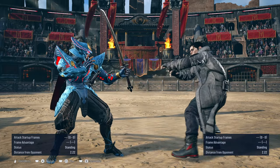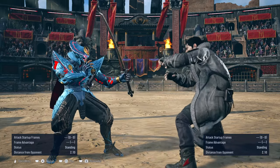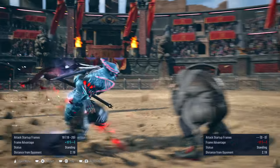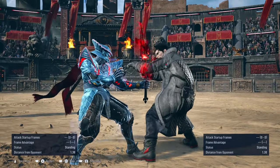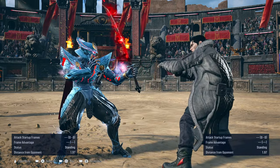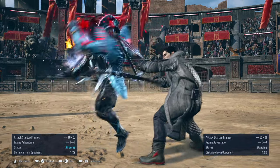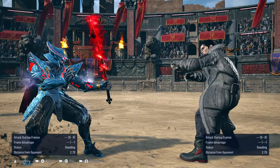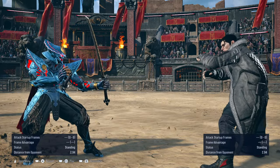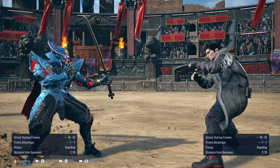I forgot to mention one other move they supposedly fixed as well. With Dragonfly 4, at times if the opponent were to attempt to go for a special low like a dick jab or some other kind of low, when you go for Dragonfly stance into 4, it would end up hitting the move. But you have to understand that when you're in Dragonfly stance using the 4, you're still in the air — you're not on the ground yet. But for some reason these lows would still hit you. That has been fixed.